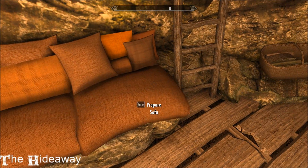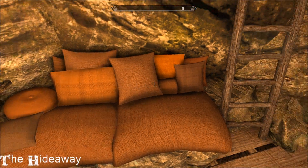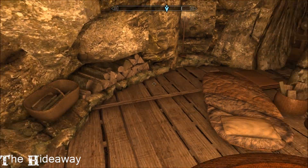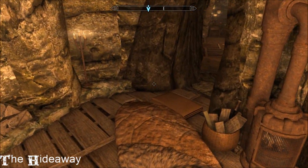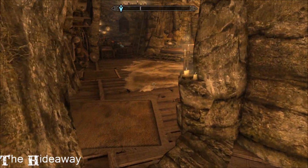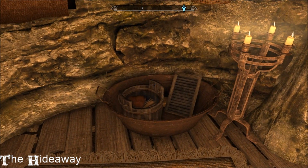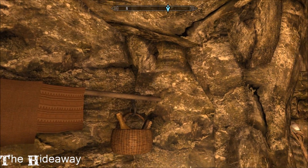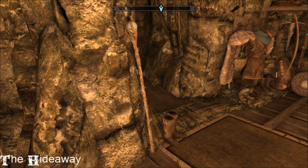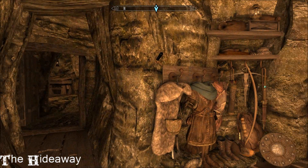Now it's a bed - how cool is that? That is so nice, a little guest bed. Extra blanket in case it gets cold in the night. And then here's your washing area. He really has thought of everything, hasn't he? His name is Jasper the Gnome, by the way - the mod author. That's a very cool name.